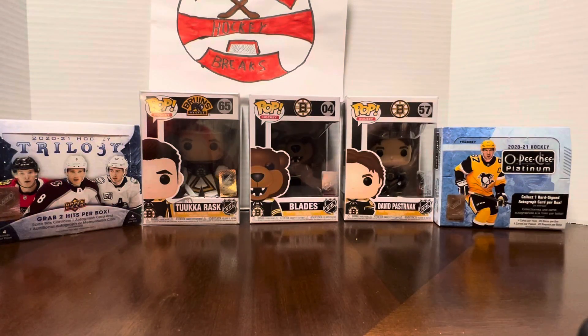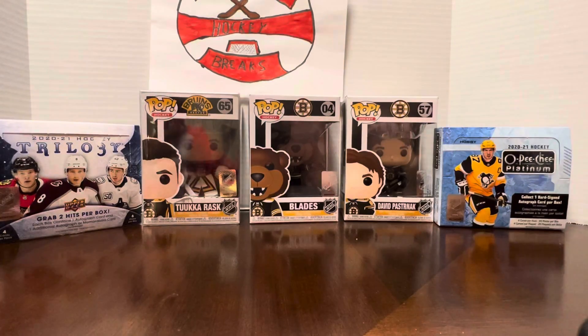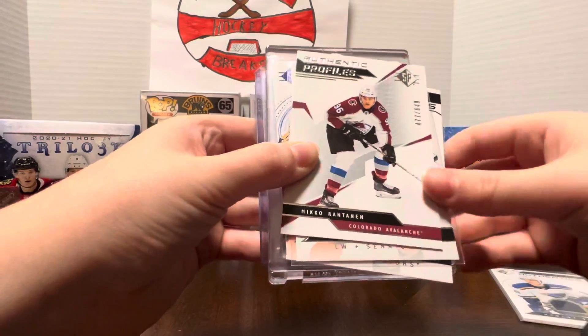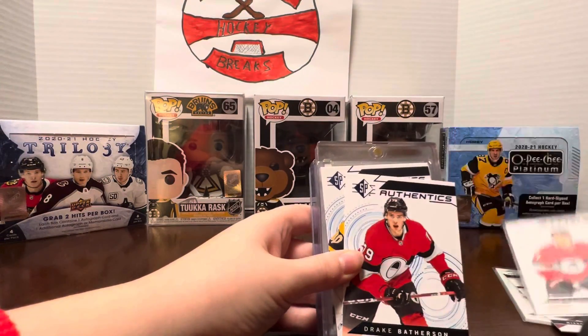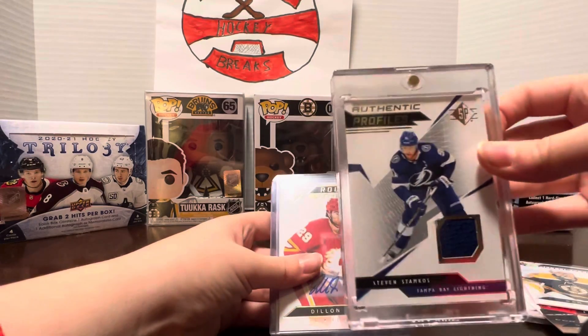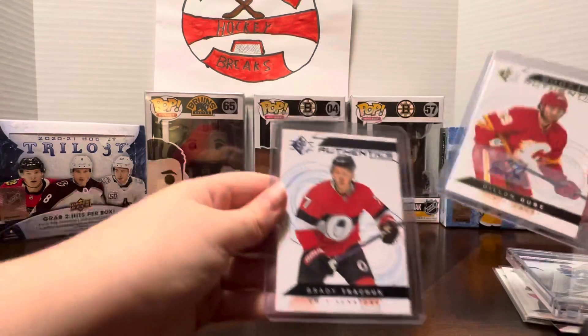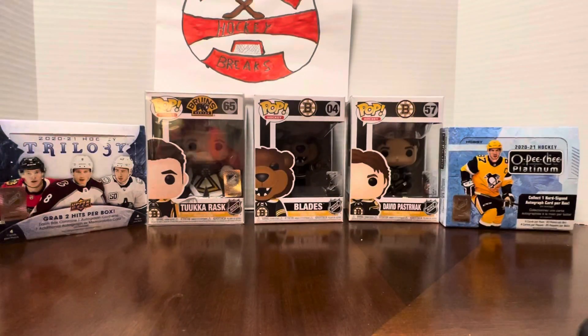So we had the Stamkos jersey, the Robert Thomas jersey, and the hits from these hangers — the Dylan Dubé auto. Robert Thomas, Mikko Rantanen, Brady Kachuk, Drake Batherson, Dan Vladar, Stephen Stamkos jersey. And the Dylan Dubé auto and Brady Kachuk numbered card. Hanger packs — done. Check out our next vids. Thanks, bye.